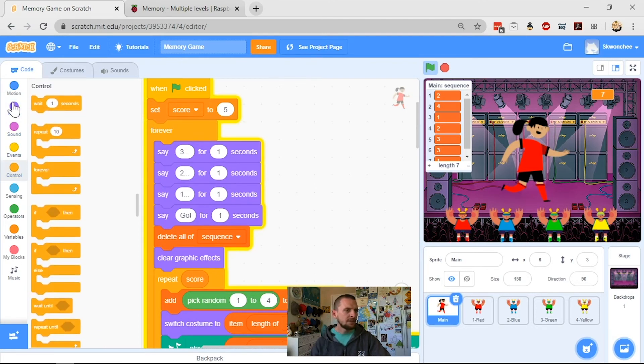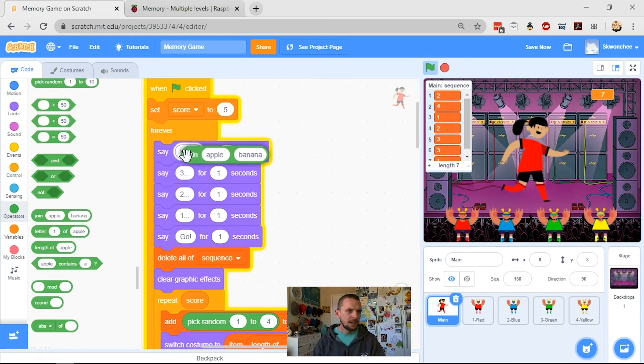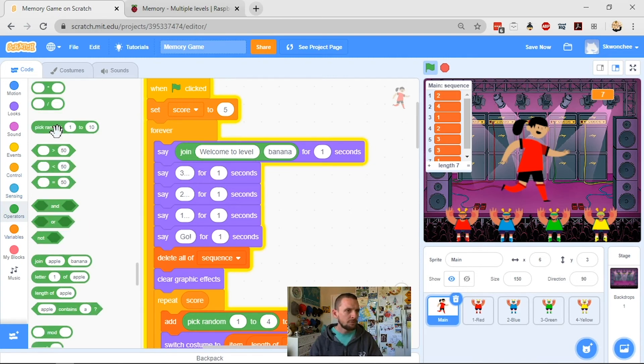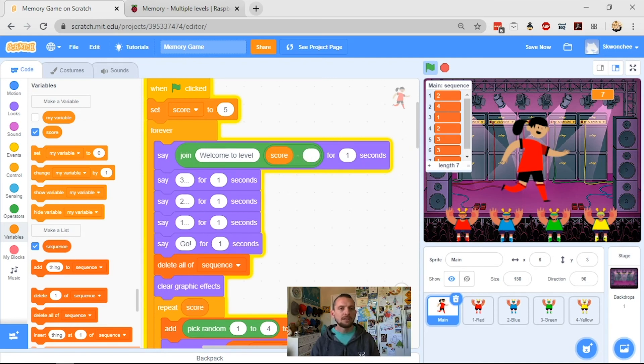What I might also do is have it say something else — I'll use a 'join' block so it says 'Welcome to Level' followed by a number. I want it to take away five from my score so that when we start at five, that's level one. I'll use an operator: 'score minus' — but five minus four is one, so I want 'score minus four'. That way it will tell me which level I'm on correctly: score five gives level one, score six gives level two, and so on.